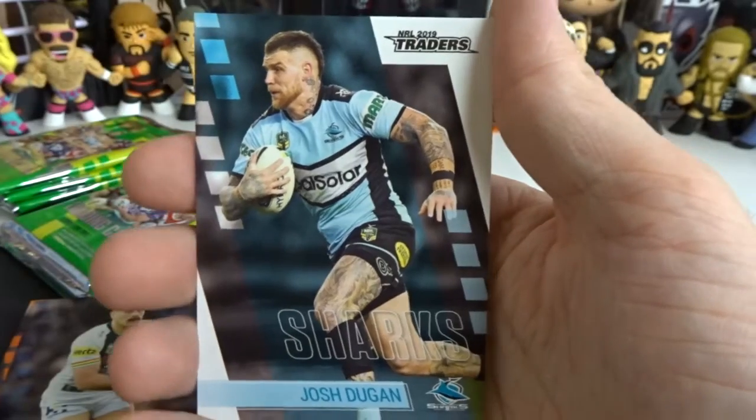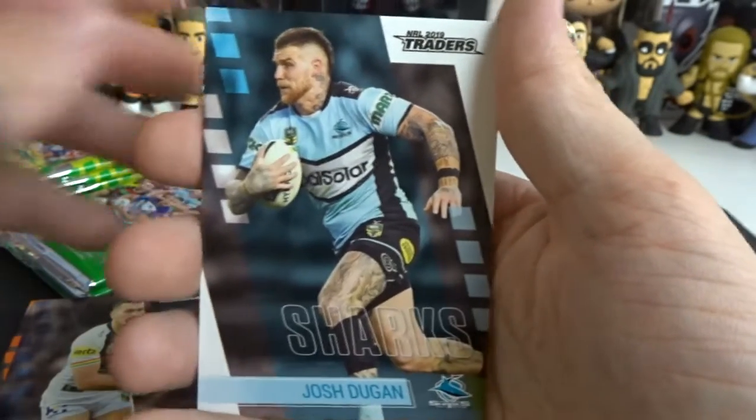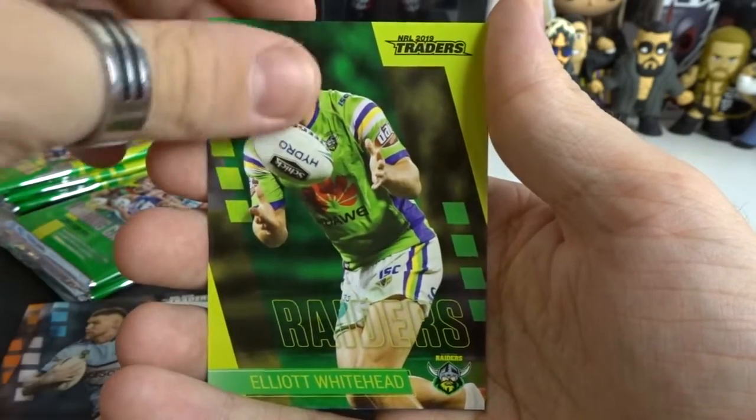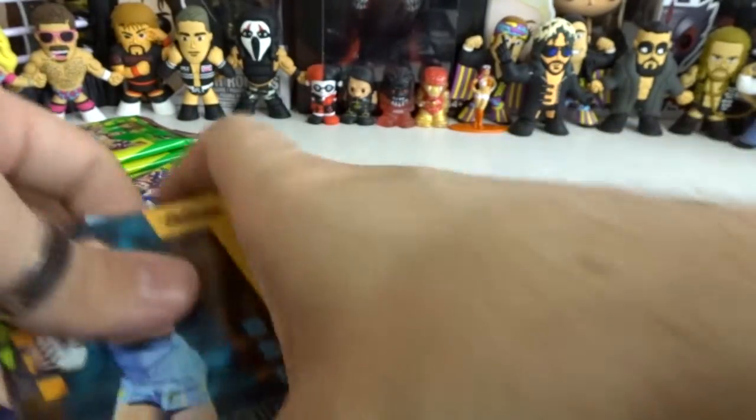You do get signed cards in this set, but those are a lot harder to get. Josh Dugan from the Sharks, Elliot Whitehead from the Raiders, Will Hopper-Whitehead from the Bulldogs, and Ryan James from the Titans — good way to start this one.